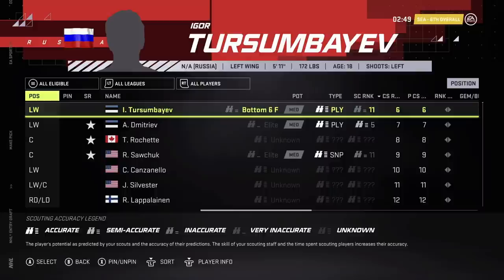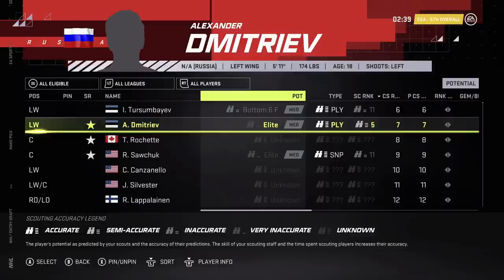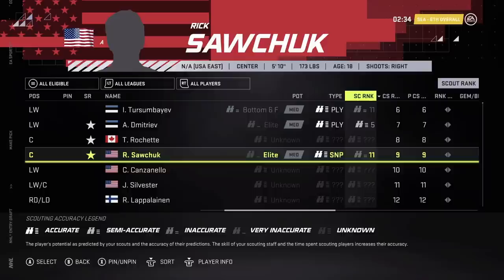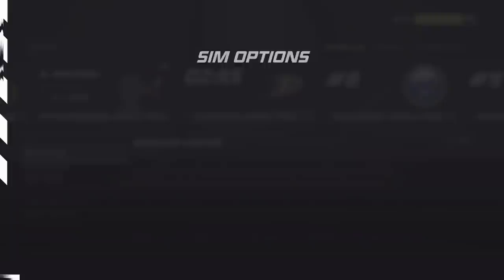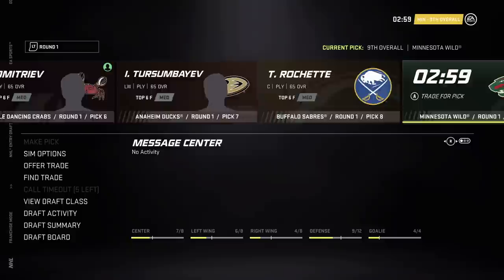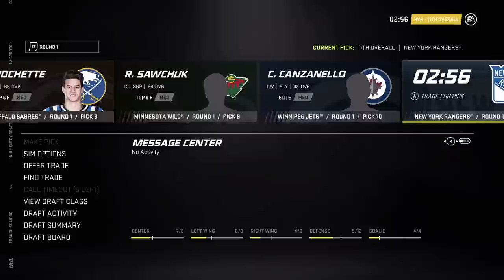We're not going to get anything good unless we luck out. This guy — there's no way he's going to be elite. Maybe target Dmitriev — our scout thinks he should go higher. Let's go with Alexander Dmitriev because our scout seems to really like him. It's not 100% accurate but — 65 top six, not horrible but I was hoping for a steal. Not going to see that here. That guy was a top six at least. They're all kind of around the same — oh, that guy was actually slightly better.